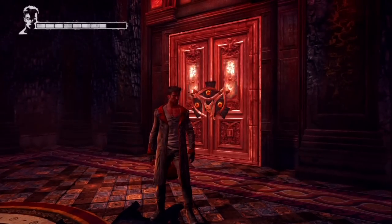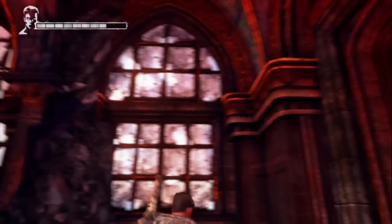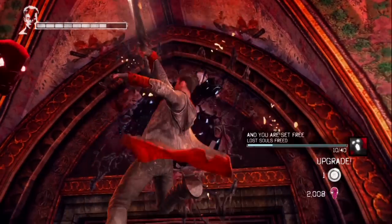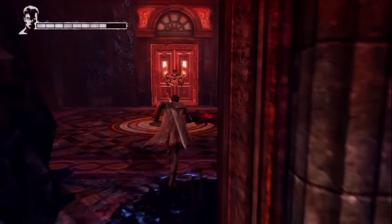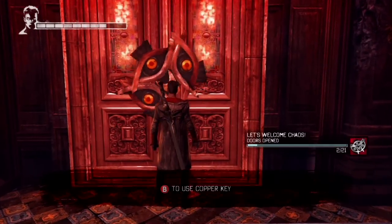As you progress, you'll come across an area with a copper door and a spot for Eryx. But before doing that, get the lost soul hiding above the door frame. If you smash the floor, you can get a small health star, but then unlock the door with the copper key.